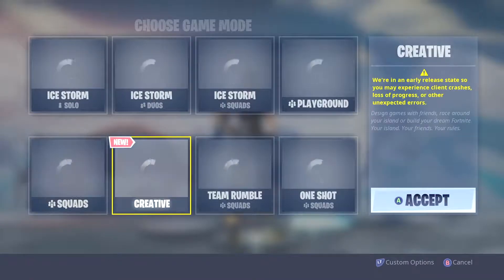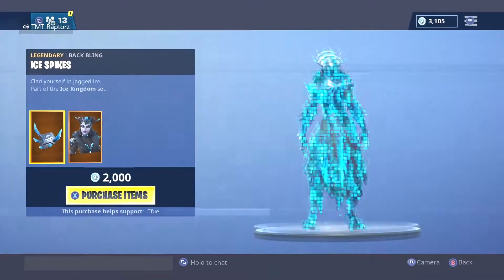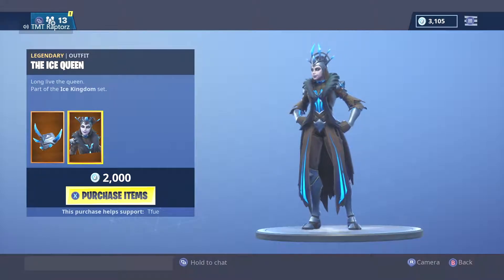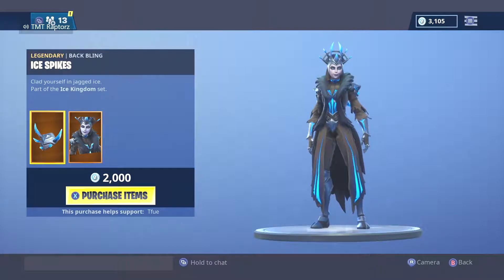So we got the Ice Queen - she's legendary, 2,000 V-Bucks. Long live the queen, part of the Ice Kingdom set. Ice Spikes - clad yourself in jagged ice - also part of the Ice Kingdom set.